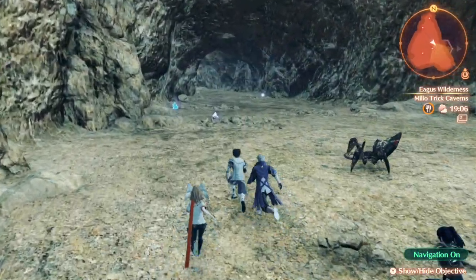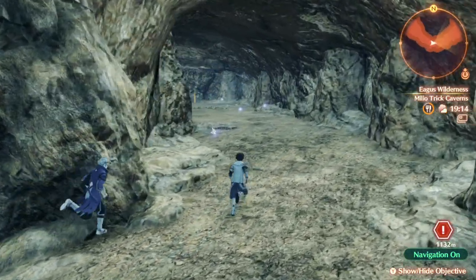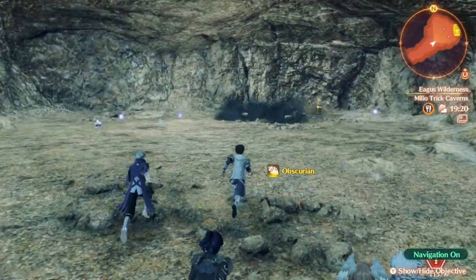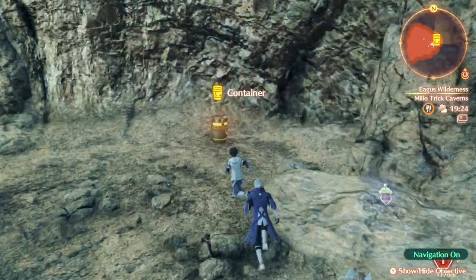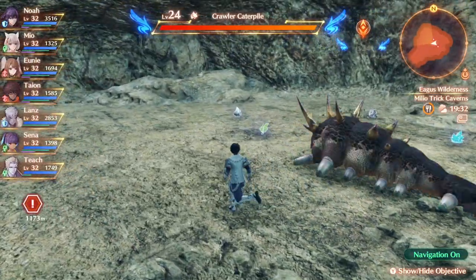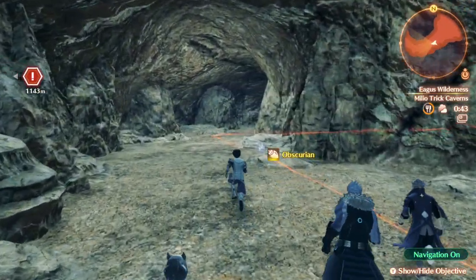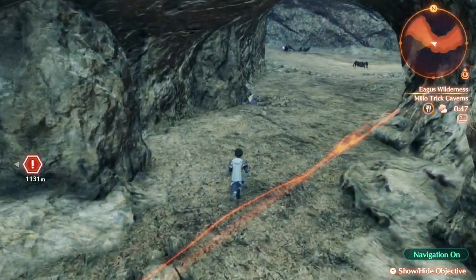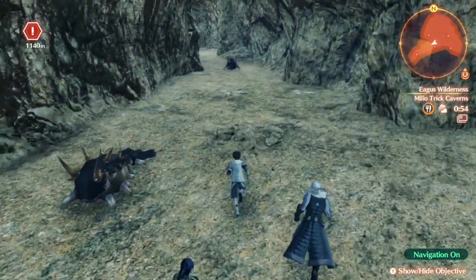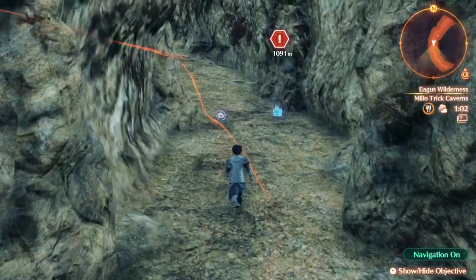I guess we'll take the detour for more loot. We're going to want to see the Nopon merchant soon, though — I'm sure everybody wants to spend those Nopon coins at the Nopon merchant. Some of the items are quite expensive; I don't think we can afford everything yet. There are some crawlers here — two blue ones — we should defeat these. Let's go see if there's something that makes saving all of those silver Nopon coins worth it. This is the silver Nopon coin store.